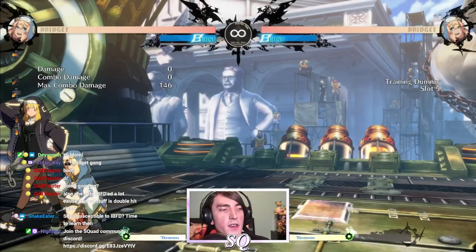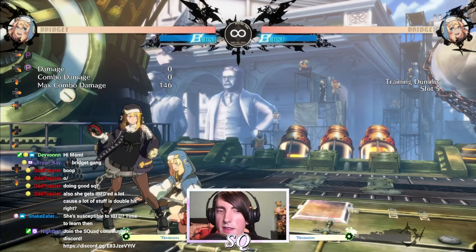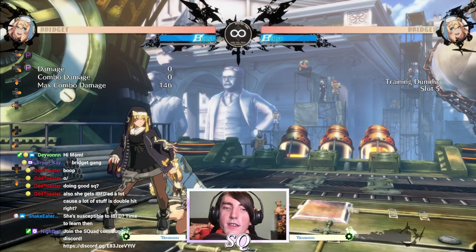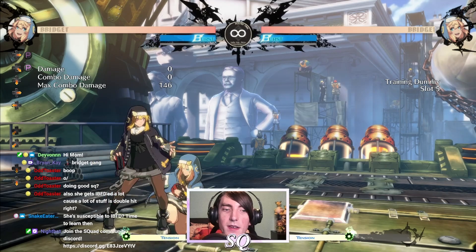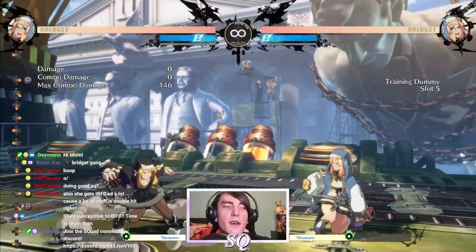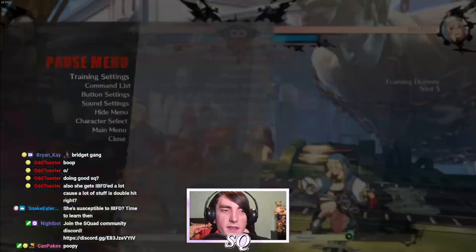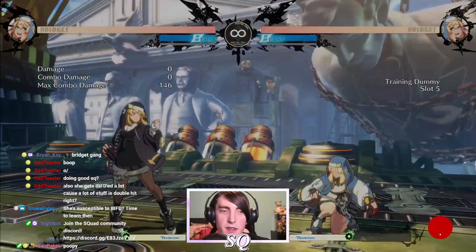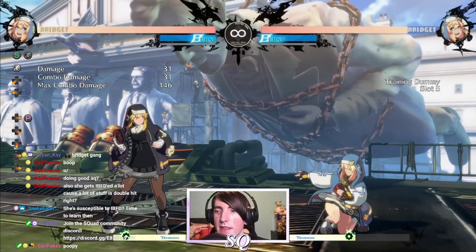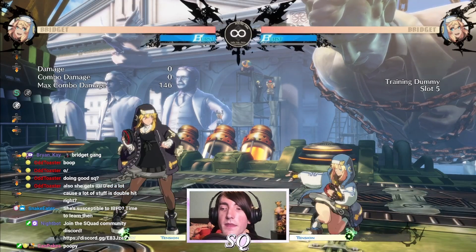The other special move worth talking about is she has a DP. While it is a DP and it is invincible — you can use it in situations that beat frame traps — it trades with like everything. It is not the most reliable DP, but she has one, so it's better than not having one. It's not very big, it trades with a lot of things, and the oki if your opponent gets hit by it is not the best because you're not really that plus. You can get like a meaty far slash or something and that's pretty much it. It exists, it's a DP — that's about where the positives end.